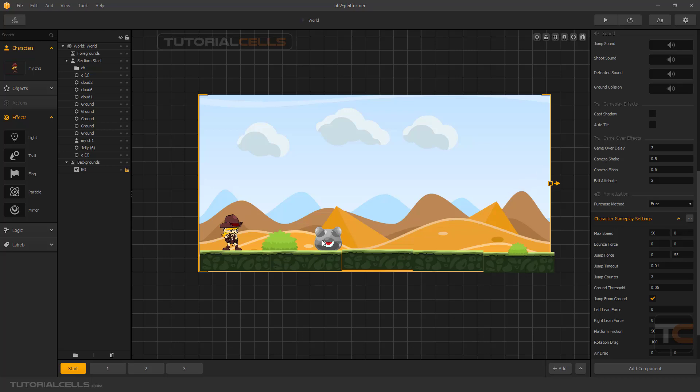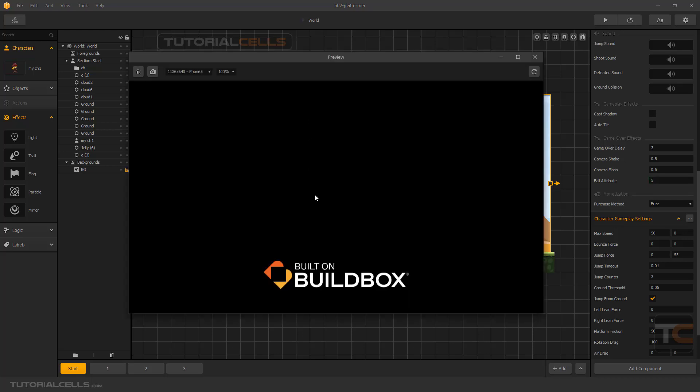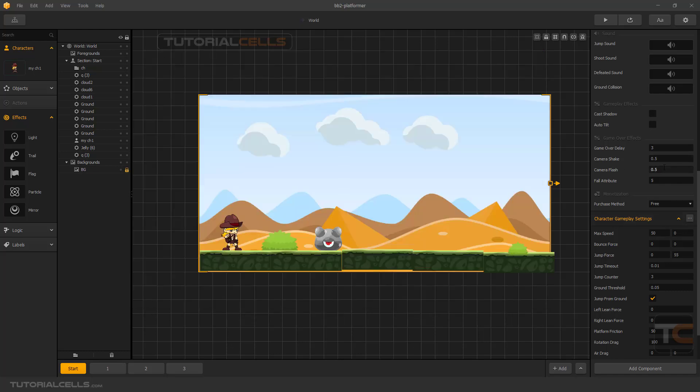As you can see, the camera shakes after we hit the enemy, and there's a white flash. Look at the game — we have a shake and a white flash. You can increase or decrease the amount of the flash, the shake, and the fall attribute. For example, changing centimeters to units will affect fall-off. If you make it five, the character will go up and down after being hit.